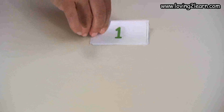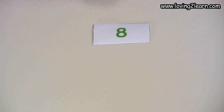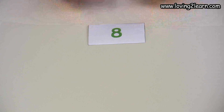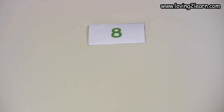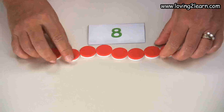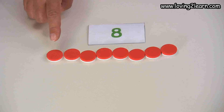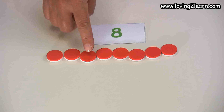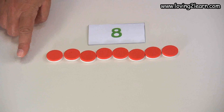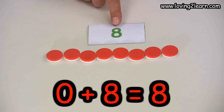We'll put that back, then we'll get the next number, which is the number eight. So let's put out eight and we'll double check we have eight: one, two, three, four, five, six, seven, eight. So we can do zero plus eight equals eight.